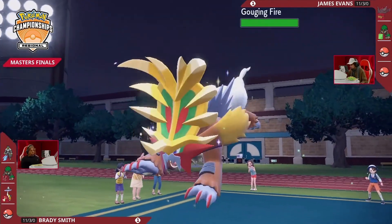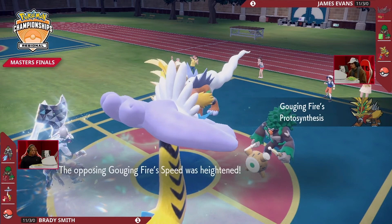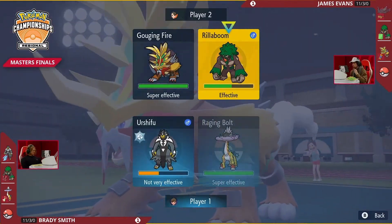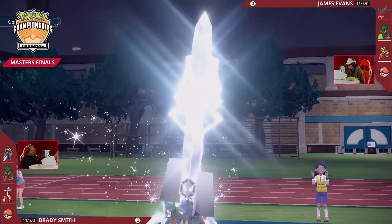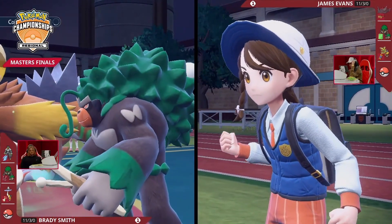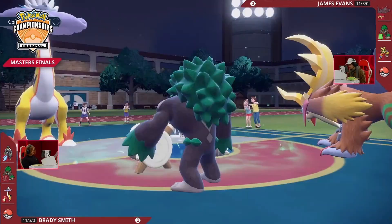Most people will Terastallize Flutter Mane, get a quick Moonblast, and get knocked out — now you can save the Tera for later on Gouging Fire. Gouging Fire's Tera is actually Fairy, which means it's immune to Dragon Pulses on Raging Bolt's side. We'll see if James prioritizes the Fairy typing for Gouging Fire or turns Rillaboom into a Fire type as in the first two games. Sure, Fire Tera worked the first two games, but you're going to be so weak to Surging Strikes — the adjustment on Brady's end doesn't feel safe.